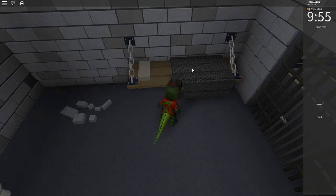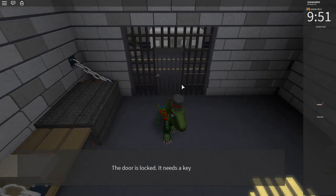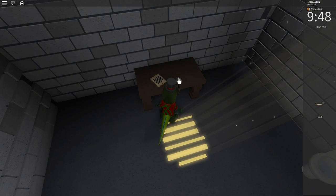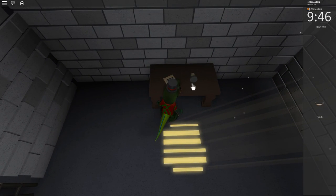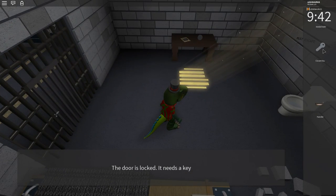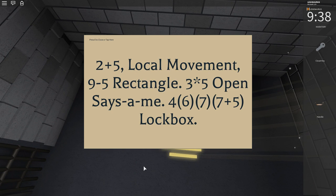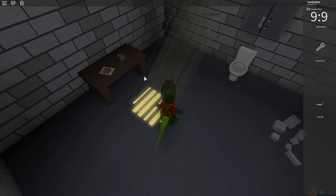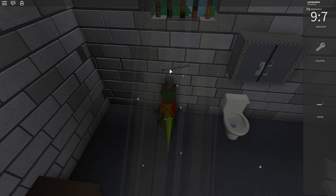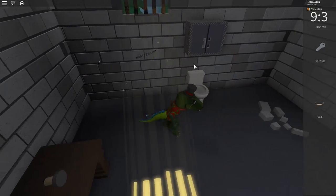Okay, let's see what's under here - a handle. The door is locked, it needs a key. There's a candle - oh, there's a key under the candle! We're out of here... no, okay, wait. It's just not the right key, I think. Two plus five... nine minus five... rectangle. I have no idea.